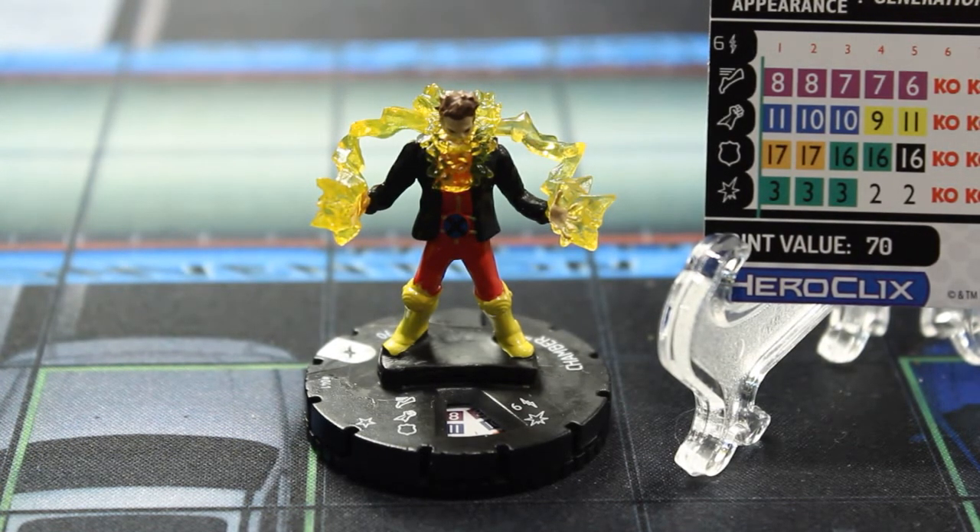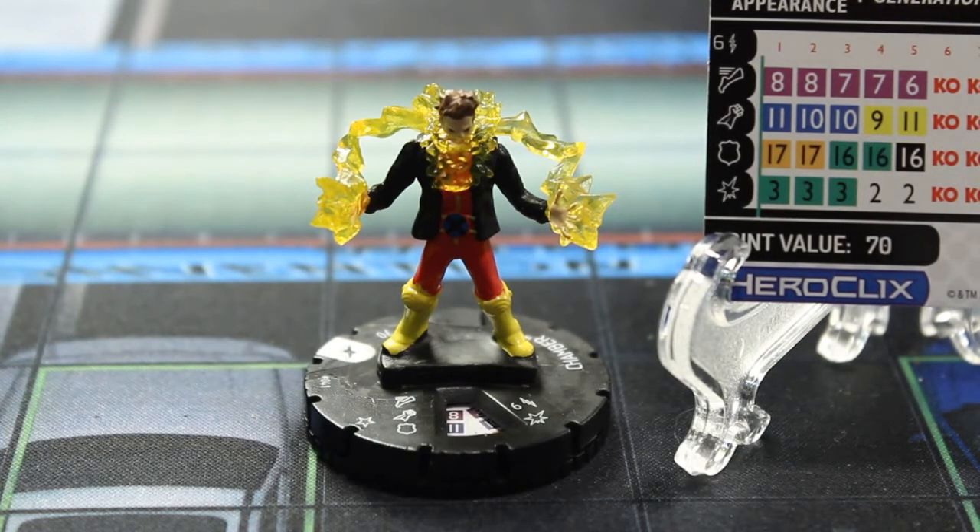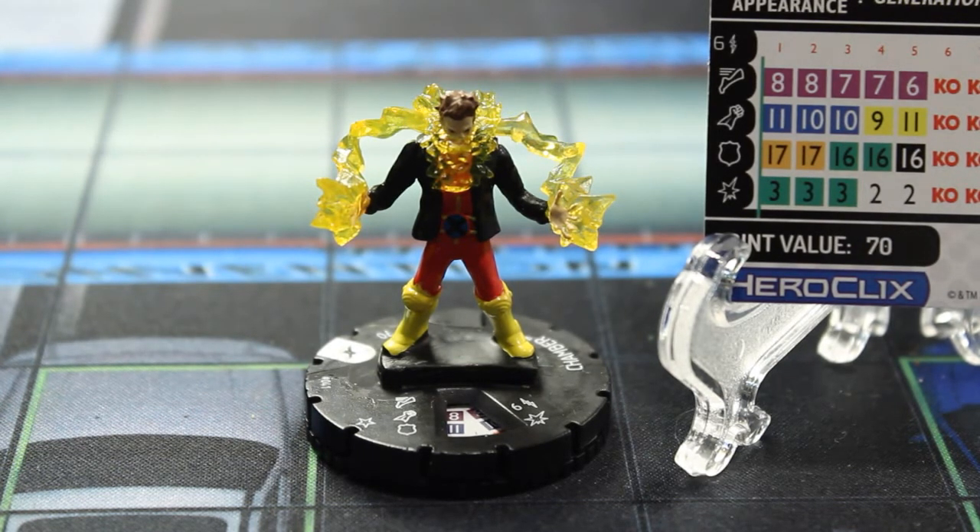Force Blast has the key phrase ability knockback, which is in the 2017 Powers and Abilities card. When one or more opposing characters takes damage from this character's attack, you may choose to knock back all hit characters an amount equal to their damage clicked. So however many clicks of damage you dealt that character, you're able to knock them back away from your character in a direct line.